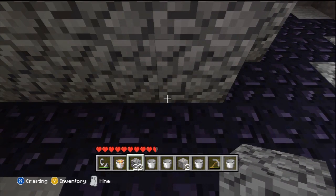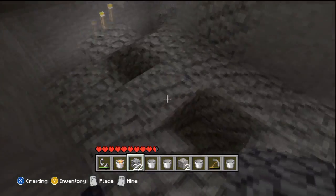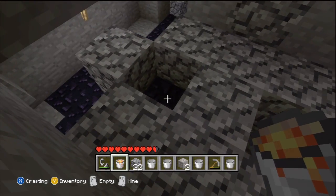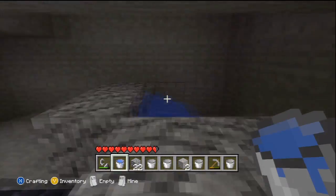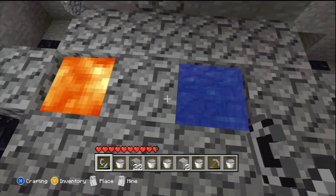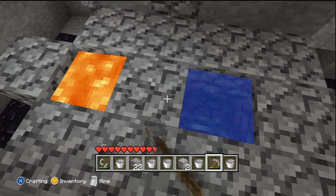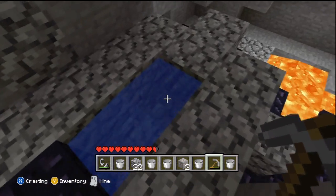So you put lava in the hole. Right, grab your lava and put it in the one that you want to be obsidian. Then you come over, grab your water, jump up, put water into this hole, and you break the middle gap. And it spills and makes that into obsidian.